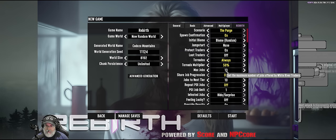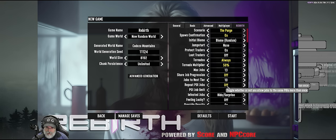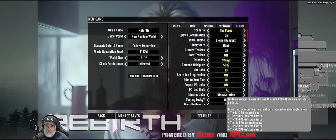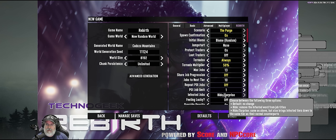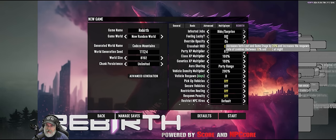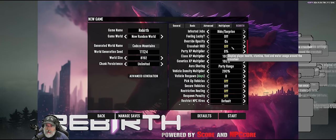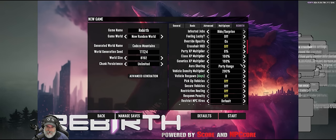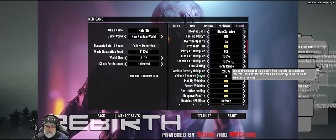Maximum jobs offered by White River traders — I'm not sure if that's per day. Job progression is turned off because it's a party thing. Ten jobs to the next tier. Repeat POI jobs means we can't go back and redo the same POI after we've done it. The 'hide surprise' setting means we can take a job and it may or may not be infested and we won't know until we do it — that could be exciting and will probably kill us. 'Feeling lucky' increases loot and game stage and increases zombie respawn, so I'm keeping that off.